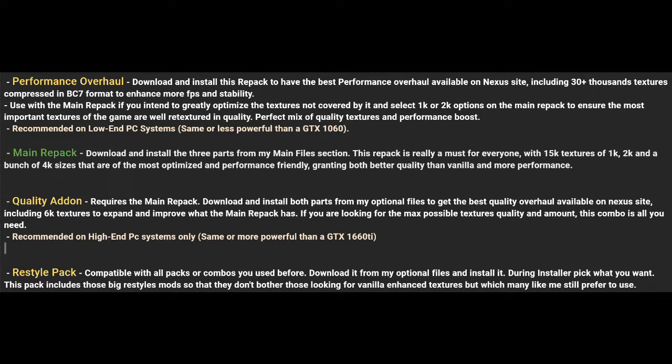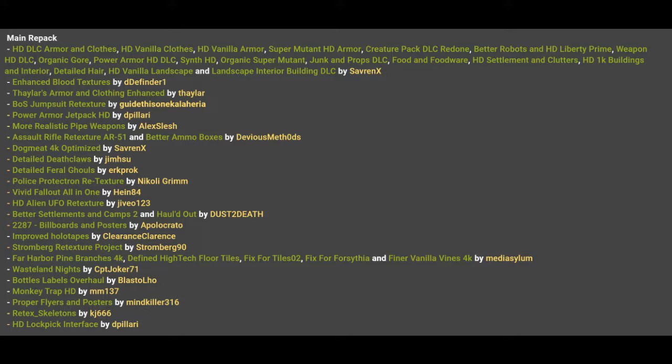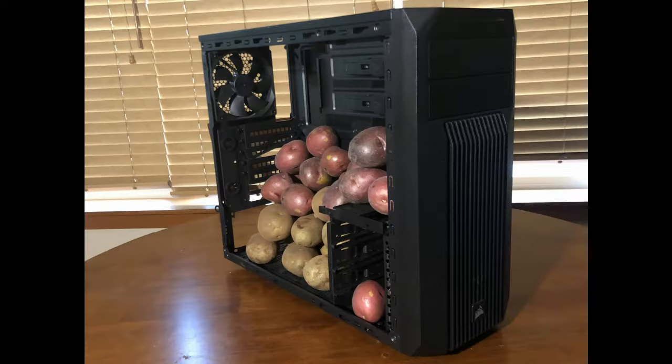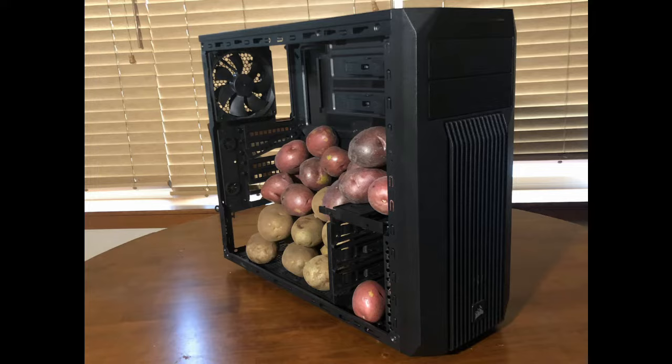There are different repacks you can use with the optimization tool. Just using the main repack already includes fan favorite mods like Vivid All-in-One, HD clothing packs and many miscellaneous retextures. The way the texture optimization handles this, the performance afterwards will be even better than the base vanilla game, while looking way better at the same time. If you're feeling adventurous and have a fairly good machine, you can even install a quality pack on top of the main packs, which has insane texture resolution and comes with many screen archery mods like Luxor's retexture packs. If you run on an old PC and it can't handle Fallout 4 very well even without graphic mods, the performance pack might just give you the boost you needed.